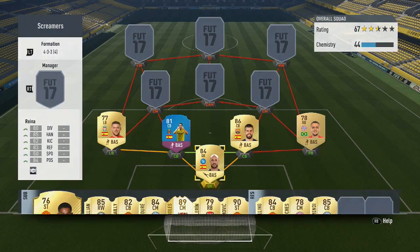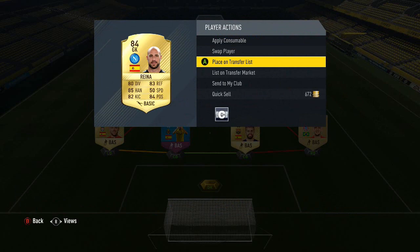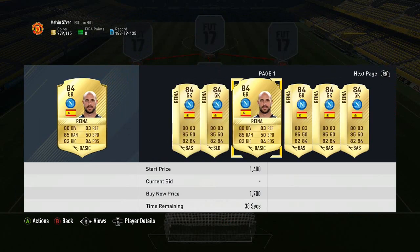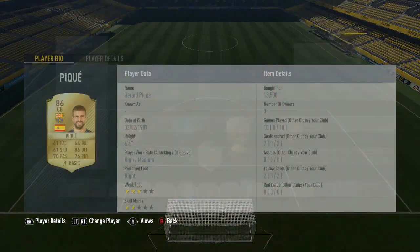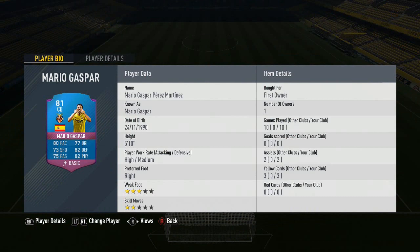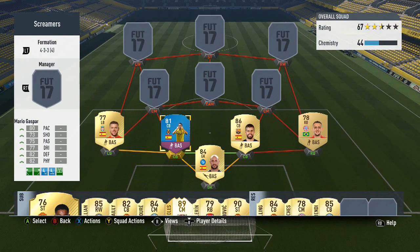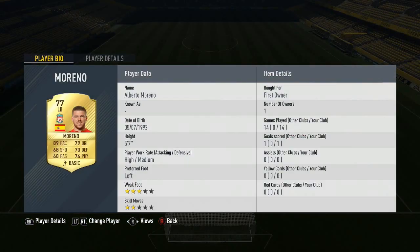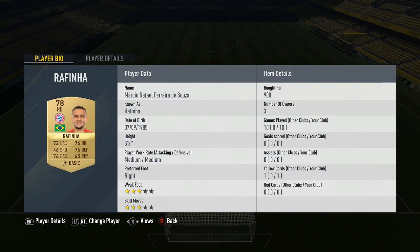In goal we've got Pepe Reina — a lot of these cards are first owner but he'll go for about 2k max, probably around a thousand. We've got Gerard Piquet who I did buy for 13,500. Of course, the untradeable Mario Gaspar card which you need to get rid of one Screamer for. Then we've got Hector Moreno, very very OP on the game, 89 pace.